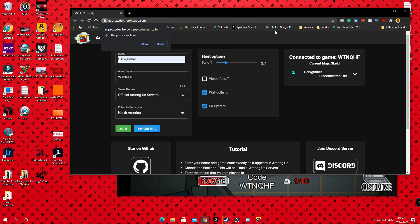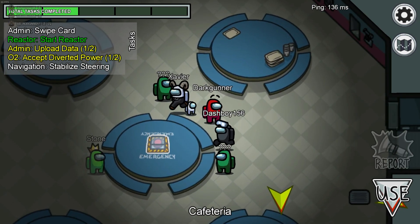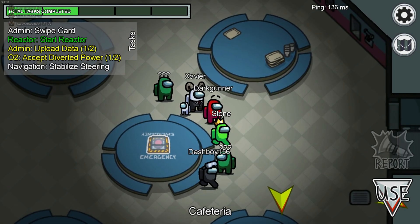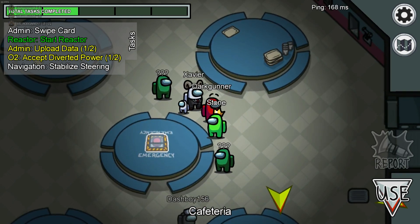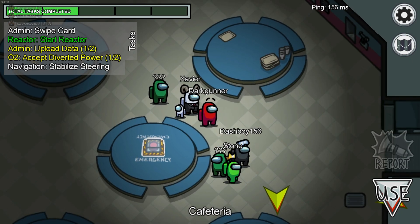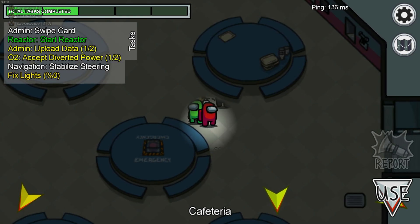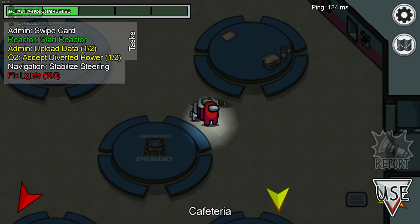I've tested it a couple of times and found that a PC has to be in the mix when making a lobby or a game. If you're using only phones to make a match it will have trouble, and it takes a couple of tries to get it to work. I found in my testing that using a PC in the mix — whether making the game or just having a computer join — makes it much easier and smoother, and it worked 100% after doing that for me.